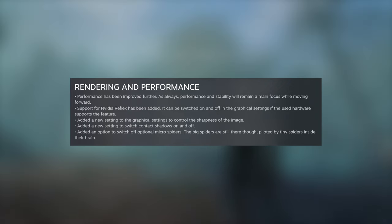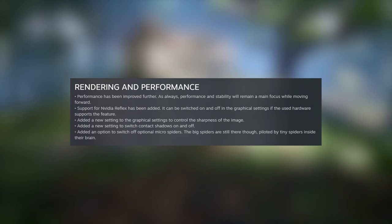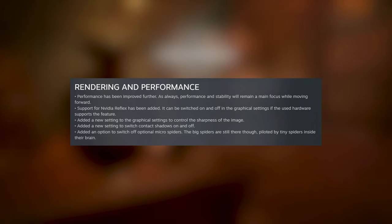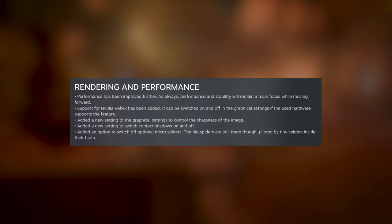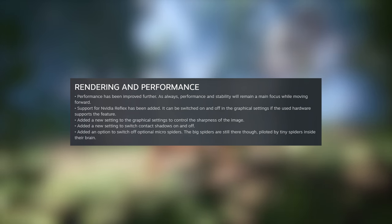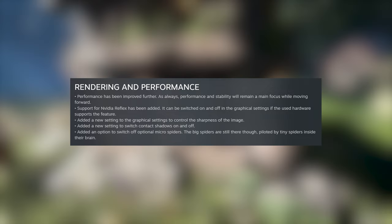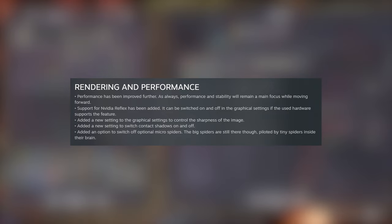Rendering and performance has been improved further, and performance and stability will remain a main focus going forward. From their video, you can clearly see the game is playing leaps and bounds better than before. Support for Nvidia Reflex has been added, switchable in graphical settings. A new setting to control image sharpness has been added, along with a new setting to switch contact shadows on and off. They also added an option to switch off additional micro spiders — the big spiders are still there though, piloted by tiny spiders inside their brain. I love these little anecdotes they add.